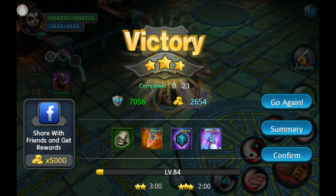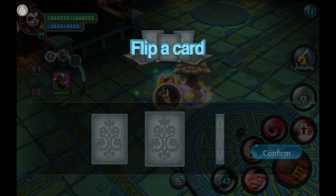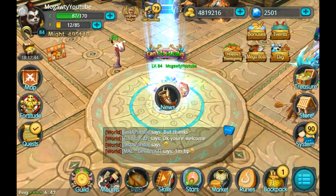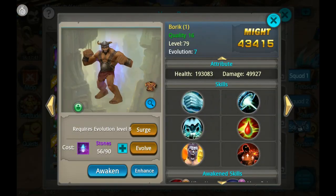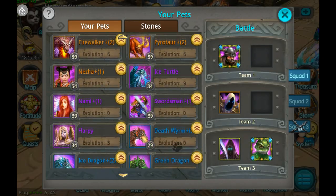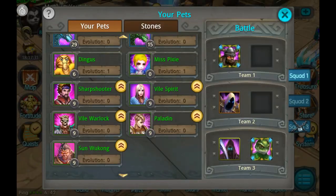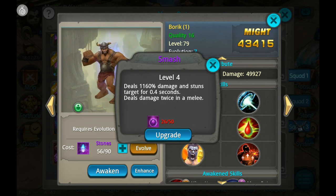Crazy good when enhanced. That smash attack was already so powerful and now with enhancing it's even more powerful, plus it gives a stun effect. That must also mean that with other transformed pets — like Sun Wukong for example — their skills also take effect while transformed. 1160 damage and a 0.4 stun, and that's only at level 4, so it must give a whole second stun at level 10, and god knows how much damage.